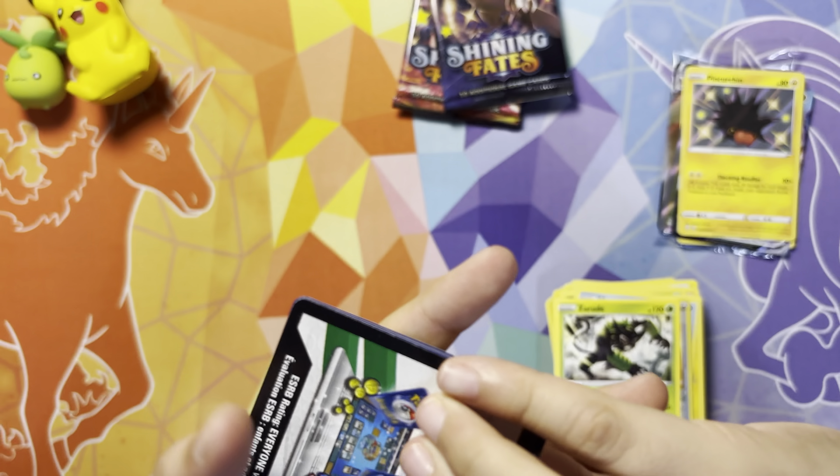Pack 5: we have a Psychic Energy, Thwacky, Gym Trainer, Ball Guy, Koffing, Morgpeko, Horsea, Spinda, Rowlet, reverse holo Cramorant, and Boss's Orders Lysander.